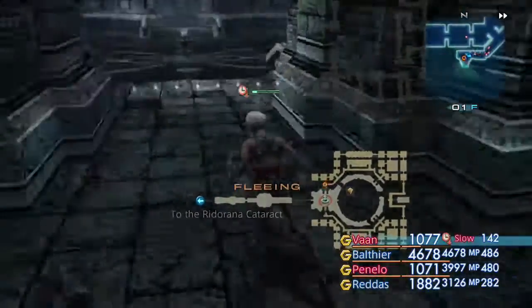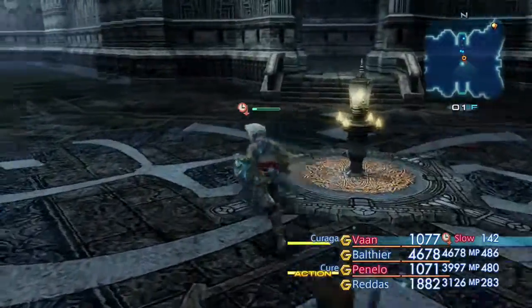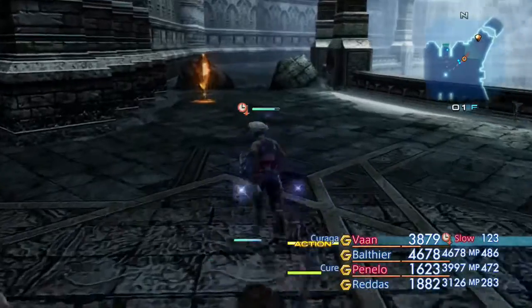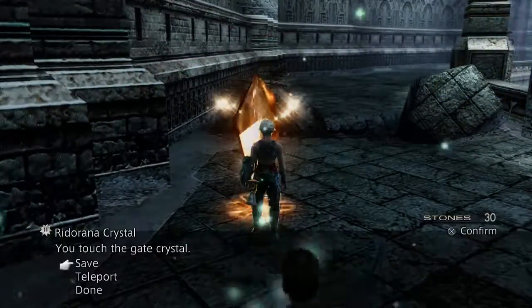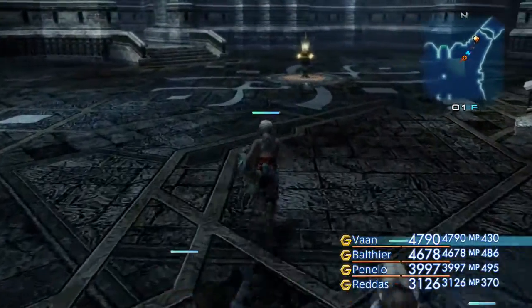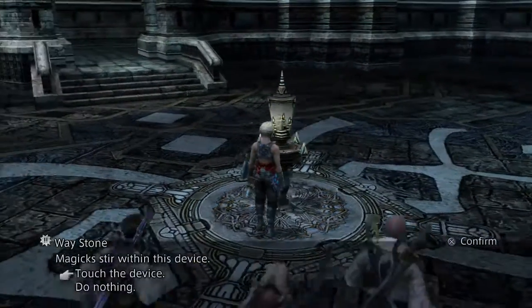Away! Okay. So we're gonna heal up in here. Let's get to the save crystal. Build up all our MP, our gauges. It works. And now we can teleport. On to the second ascent, then!